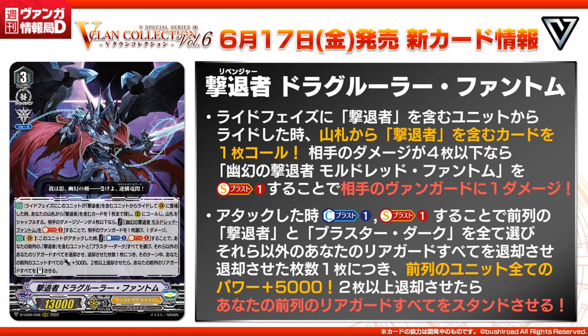That being Revenger, Drag Ruler Phantom. Time to evolve Mordred. It's a grade 3 with 13k power, Force, and skillless. Auto: when placed on Vanguard by riding on top of Revenger during the ride phase — so unfortunately no Raging Form here — search your deck for a Revenger and call it to rearguard. Then if your opponent has 4 or less damage, cost Soul Blast a Mordred Phantom and deal 1 damage to your opponent. Referencing Mordred Phantom's old Break Ride skill and Drag Ruler's deal 1 damage Mirage Strike. This skill isn't too bad because on ride you could get an imaginary gift and then get a free call out of it. The deal 1 damage is really just a bonus for evolving it, so it's not much of a deal.